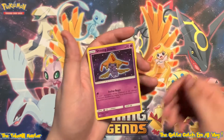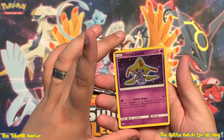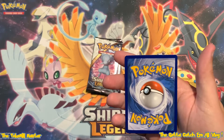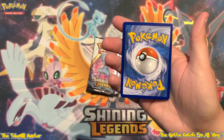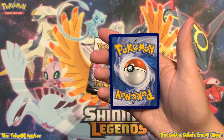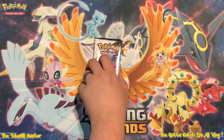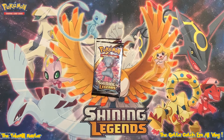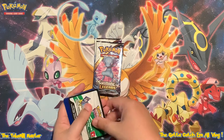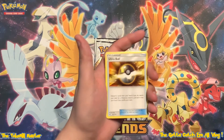And look at this - the Shining Jirachi pulls continue. This is the fourth one we've pulled, the second one in this video. The centering looks pretty decent, the back of it looks mint - although it does look like it might be tilted a little bit, a little thinner up top and thicker on the right side. So maybe the centering is not so great. But our fourth Shining Jirachi, the third Shining card in today's video. The second Zoroark box was definitely better than the first one. Fire pulls on this channel continue.